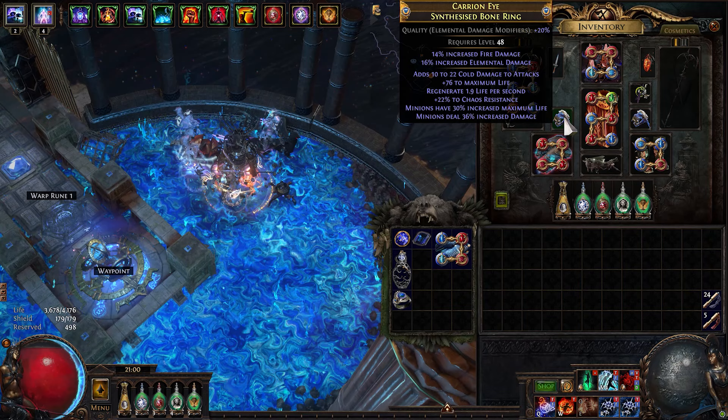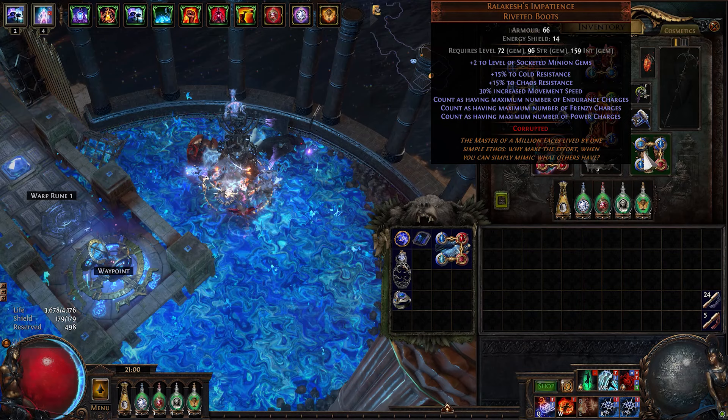Same rare gloves and Mageblood. And for our boots, Ralakesh's Impatience to solve our charge generation.